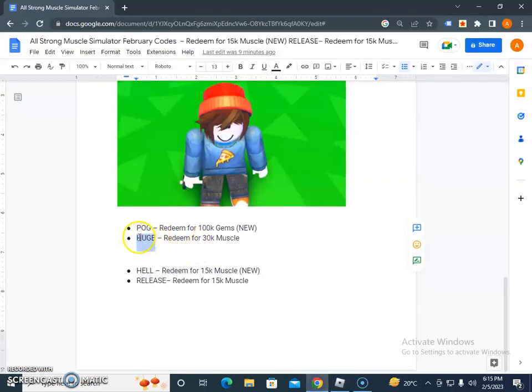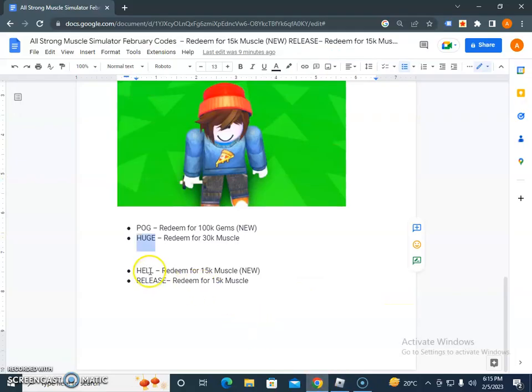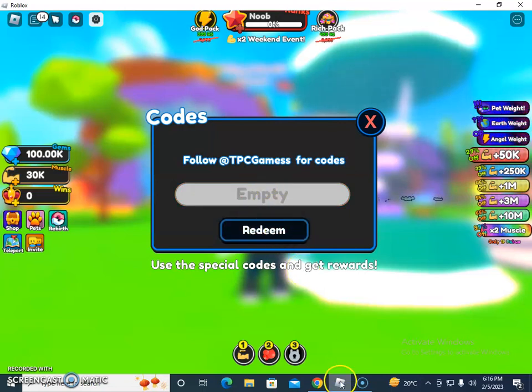Another code is HUGE for 30 gain muscles. If I click on it — this code is not redeemable, meaning it might have expired or something. This one is from last month, so I think I have already redeemed it. Another code is DOUBLE IT for 15 cores — let me see if it's already redeemed or not. This one is also a last month code.